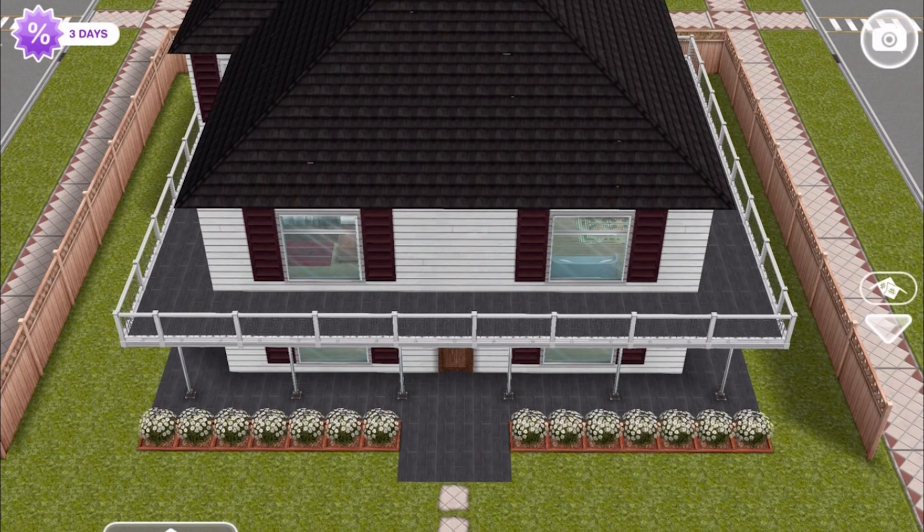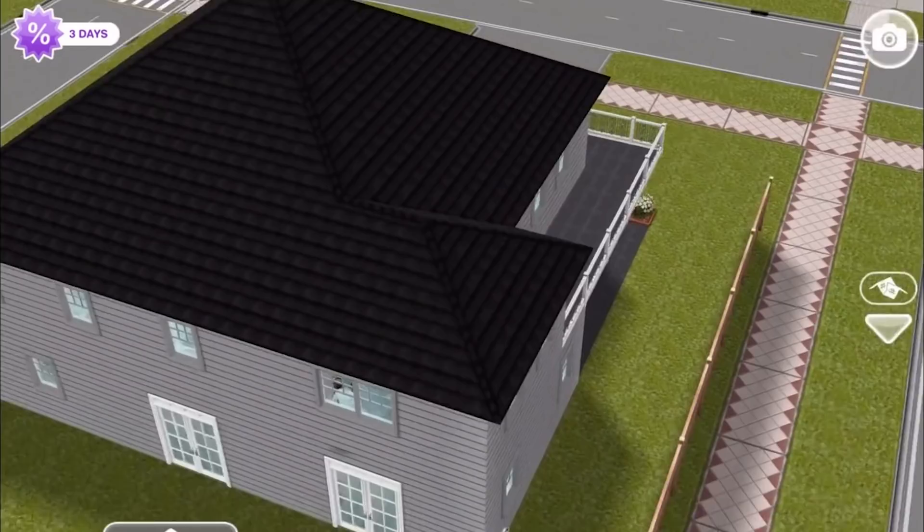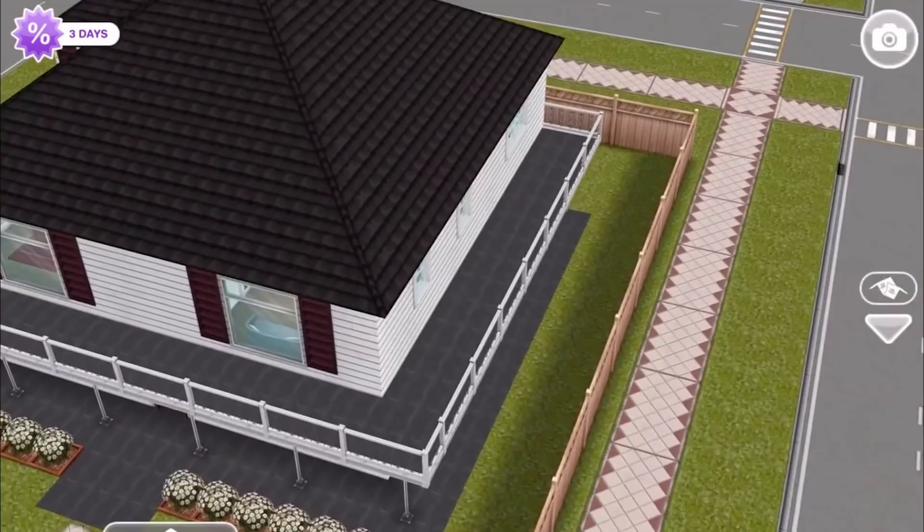Welcome to a Sims Free Play house design. This is the Vampire Diaries house - specifically the home of Elena Gilbert and her brother Jeremy Gilbert, among other characters over time. The show just ended after eight seasons a couple of days ago at the time of this recording, so this is a tribute build. The reason Elena's house was chosen is because it was probably the easiest one to adapt for Sims Free Play.